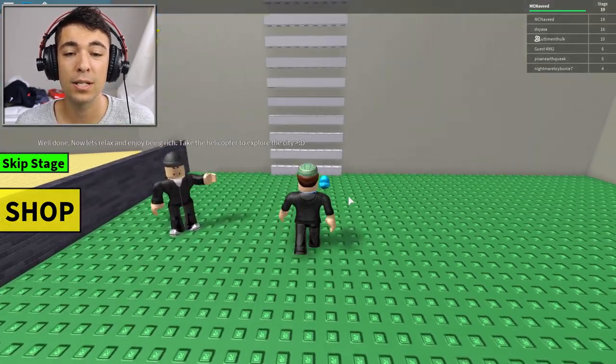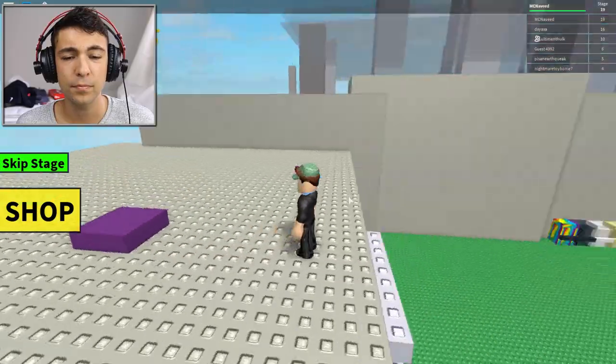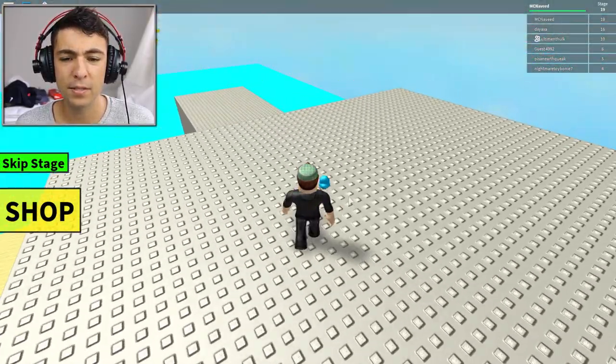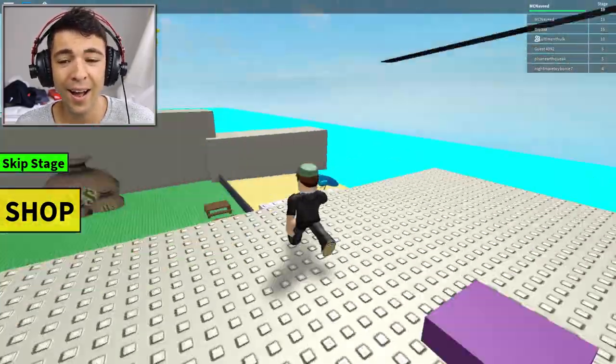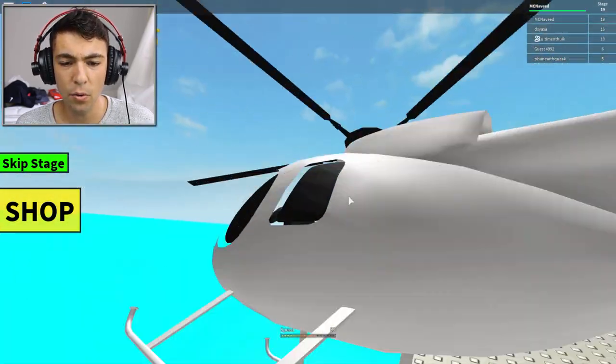Take the helicopter to explore the city — okay, nice, this is really cool! Well guys, I'm actually really happy we've made it this far. What is this button? What does it do? Oh, it spawns a helicopter — ha ha ha, this is so cool! So I guess we can use it to explore the city.